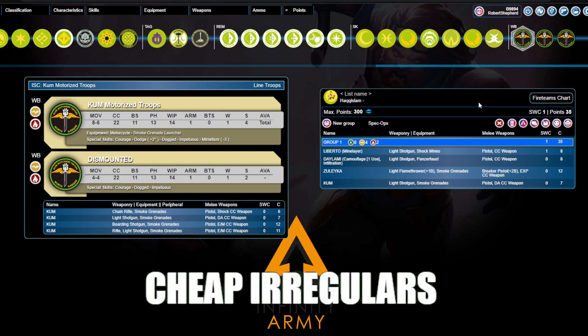Here in Haqqislam, we've got a variety of pieces which have strengths across widely different axes. What makes a Dalami effective is very different to what makes Zelechia or a Kum Rider effective, and a Libertos kind of straddles the bounds between the two. So let's talk about defensive and offensive irregulars, how they're different, and why each of them is a threat.